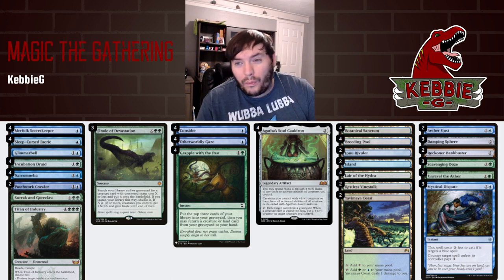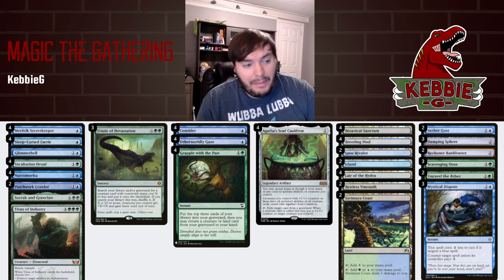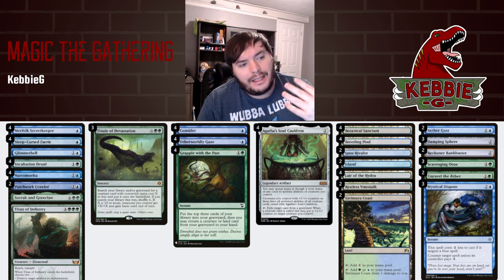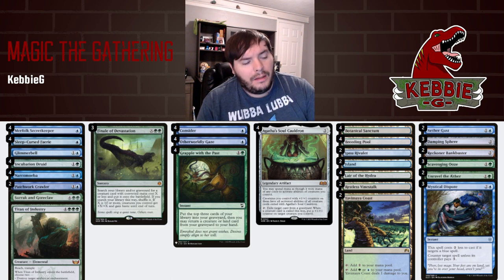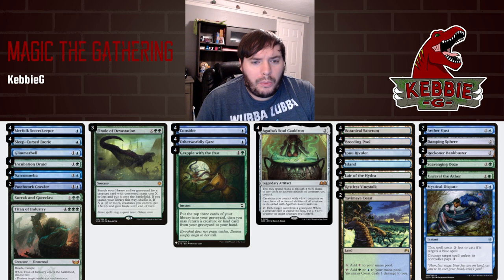Secret Keeper is a self-mill spell and it's a 0/4 body that you can put counters on to start making infinite mana, so it's kind of important. We have Narcomoeba as a free creature we can potentially get onto the board to start comboing off — we don't really care what the piece is as long as we have a creature to do it.